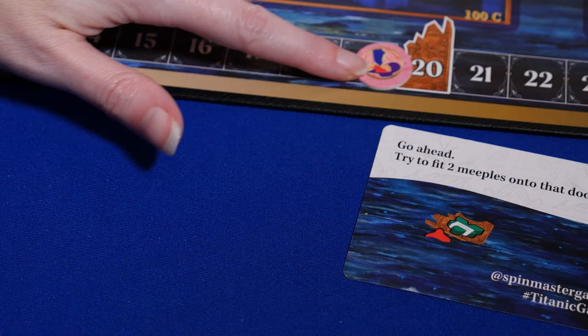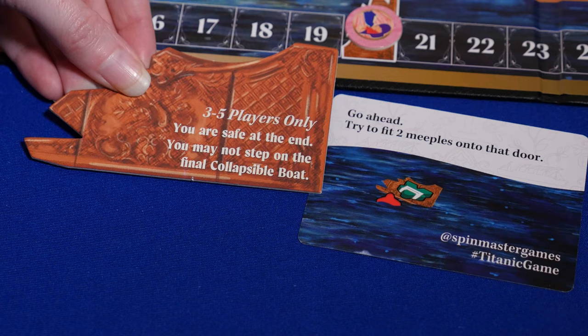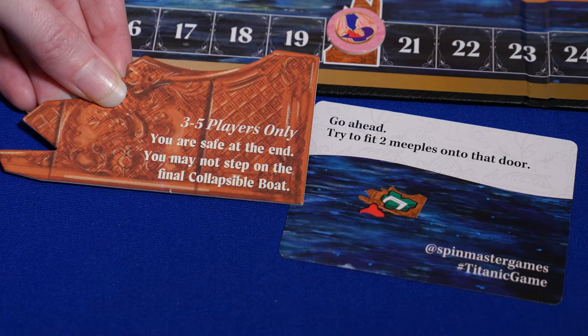The door tile is another important item in the game. The first player to reach 20 points receives the door. In a two player game, that player receives a star token. In a three to five player game, the player with the door escapes the Titanic without getting on the collapsible lifeboat.